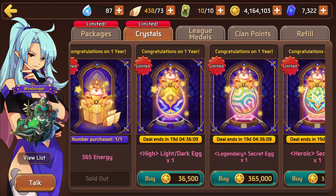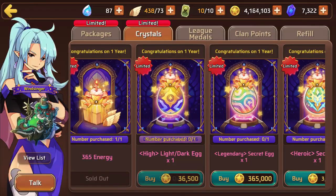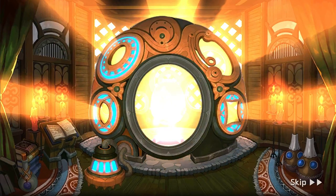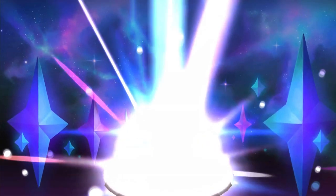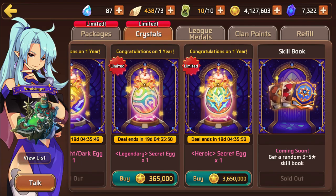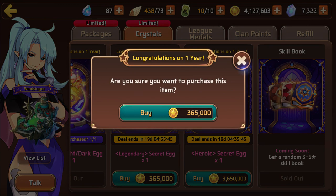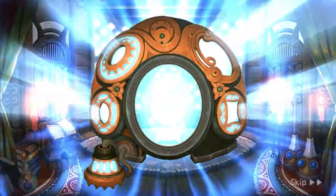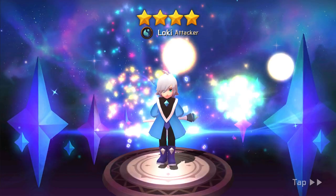Now I feel uncomfortable. Let's go ahead and go for the light dark egg. I'm not sure if we're going to have enough to get the heroic egg as well. No nat 4 light dark - as always, a Cosmo. Thank you. I think we'll have barely enough to get the legendary and the heroic. So here's the legendary - four star, no five star, but we will be getting a five star immediately after.